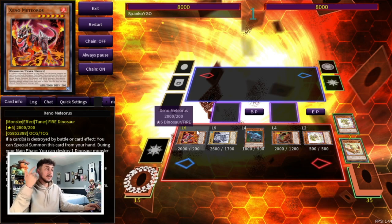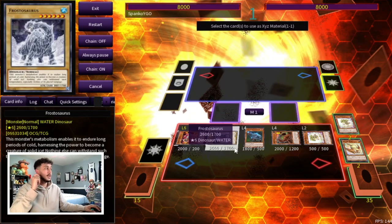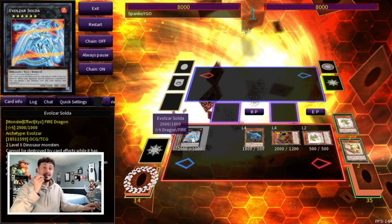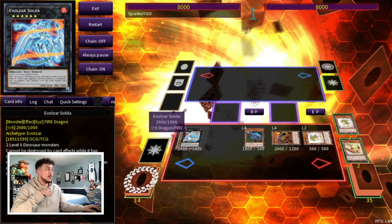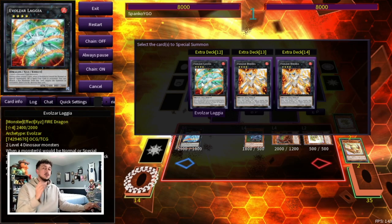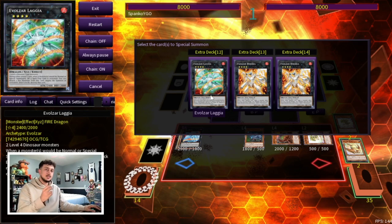We activate Petite Tyrannodon's effect to summon Giant Rex from our deck directly onto our side of the field. At this point we're locked into Dino, Dragon, and Worm, Sea Serpents — because we used Xeno's second effect. But it's fine because we have a really powerful rank six monster in Volzar Galza Solda. Solda is great in the Kashtira matchup — when your opponent special summons a monster, you detach a material to pop it. So if they summon Fenrir, you pop it; summon Unicorn, you pop it. We still have a rank four to make, so we go Dolka or Lagia.